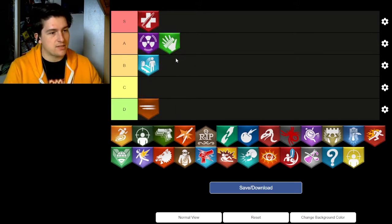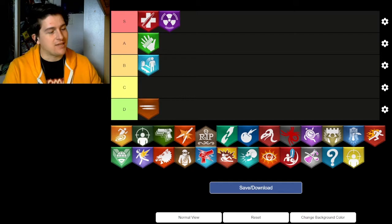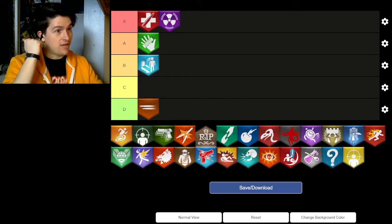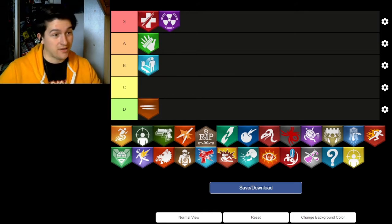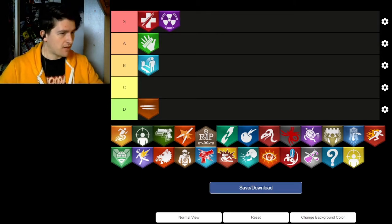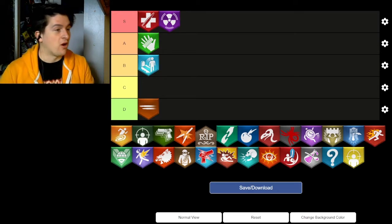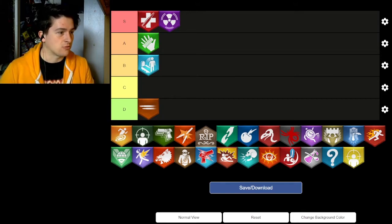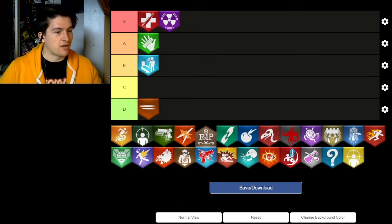PhD Flopper gets an S. It negates fall damage, explosive damage, and gives you the dolphin dive effect. It is a brilliant perk with so many features that make it cool. PhD is very underrated — people don't talk about it anymore because Treyarch removed it from Black Ops 2 and there was no need for it in Black Ops 3. It's a great, very underappreciated perk.